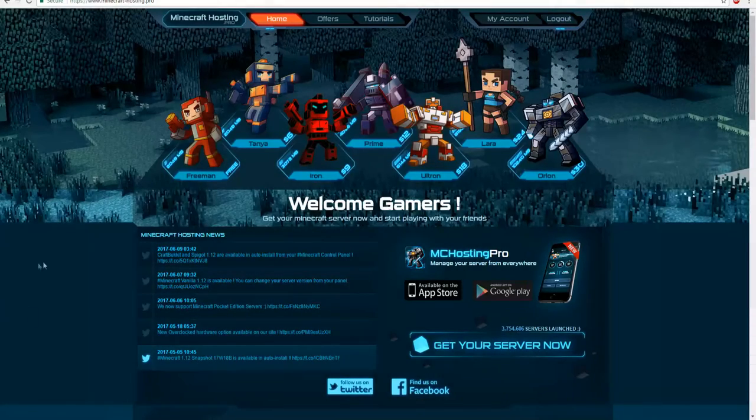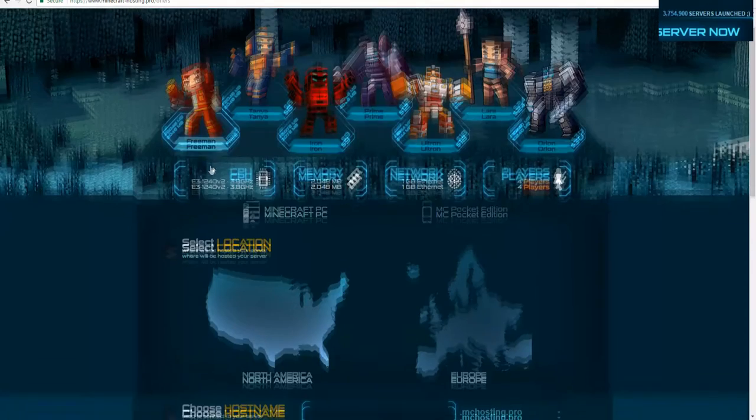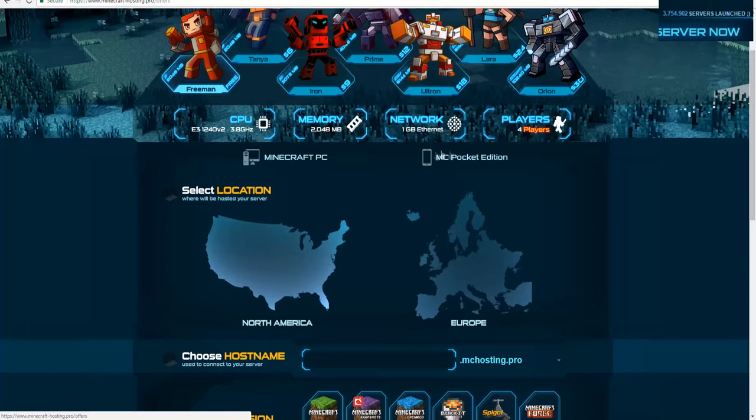Now I'm going to show you how to get the free server. If you want to buy a specific server, just click on the package you want, but I'm going to go with the free plan. Right here you can select between the PC or Pocket Edition. With the recent update everything is cross-compatible, so you can select the Pocket Edition and run a PE server from here as well.